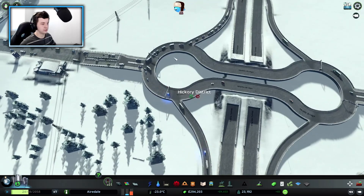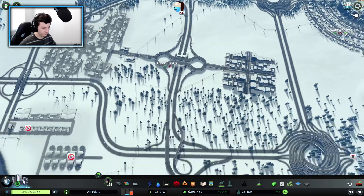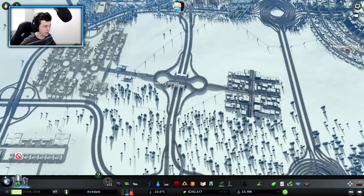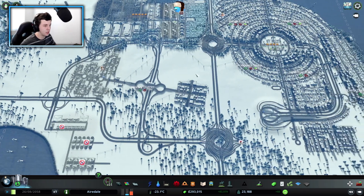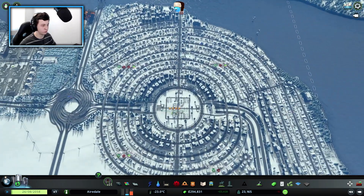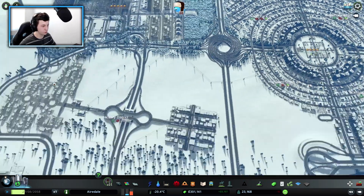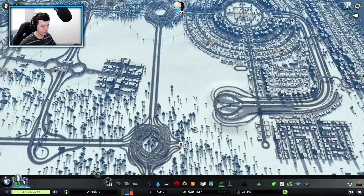This here is future-proofed in a way where we can start putting residential in. I do want to make this a nice big residential area — that'd be pretty cool. I don't really want to do circles anymore, because it doesn't give much coverage in terms of emergency response. They rely mainly on this main road, which is not so good. I want to go back to using squares and interconnecting everywhere.